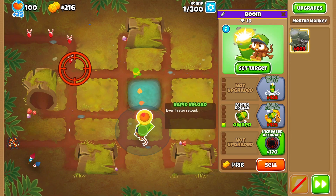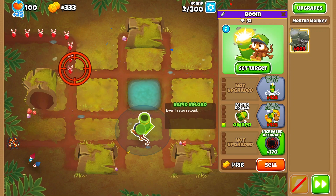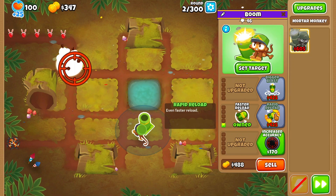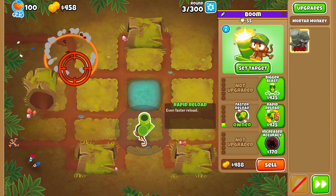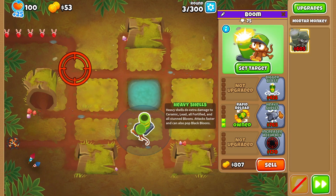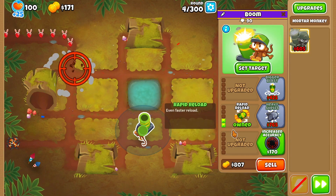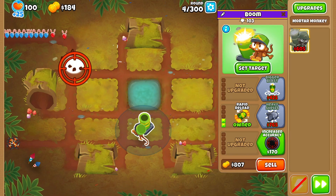So yeah, we'll see how far this goes. I actually think it'll pass round 100, but I don't think it'll go much further than that — maybe not even past DDTs, but we'll see. We're rushing Heavy Shells because we do need black popping power, but after that let's see how far we can go.